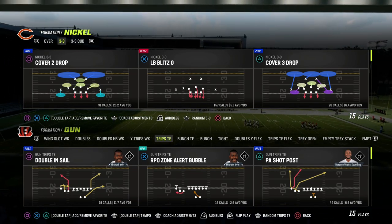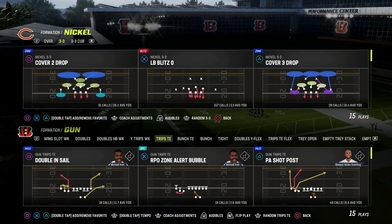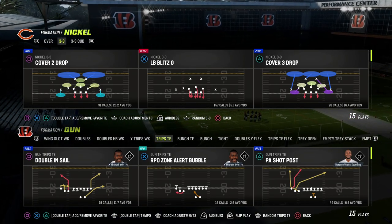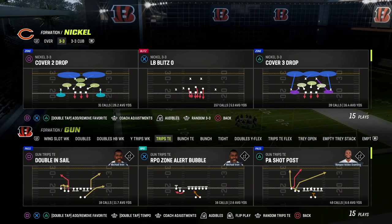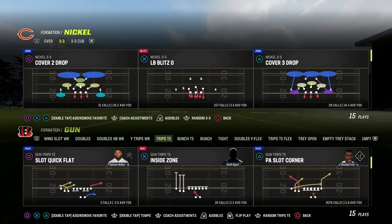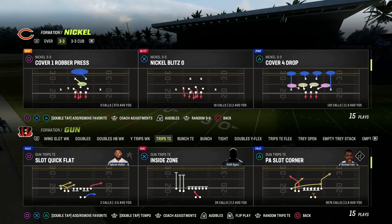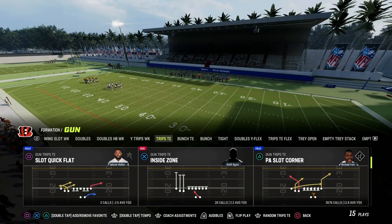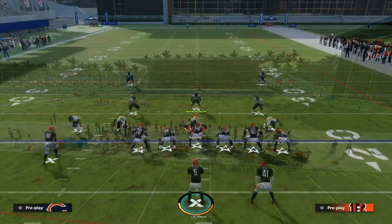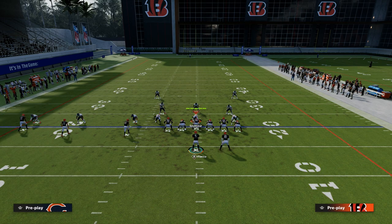I'm in the Lions playbook today, but in the ebook we cover both the Lions and the Patriots playbook. Both are fairly similar, and this play can be run out of either. The play is PA Slot Corner, found in both the Patriots and Lions playbook, and I want to show you one of my favorite setups right now.